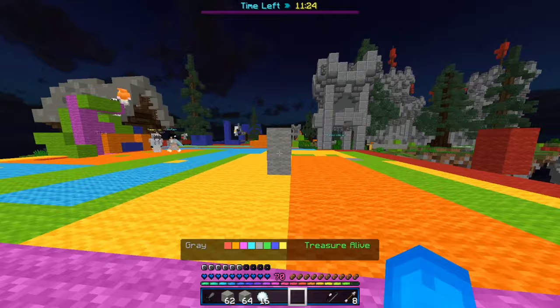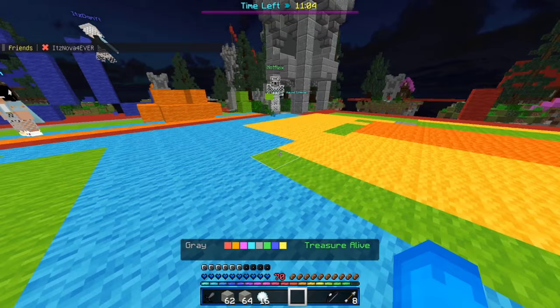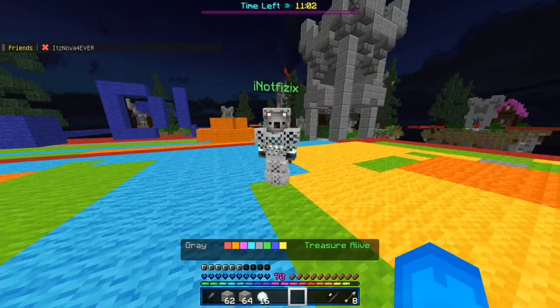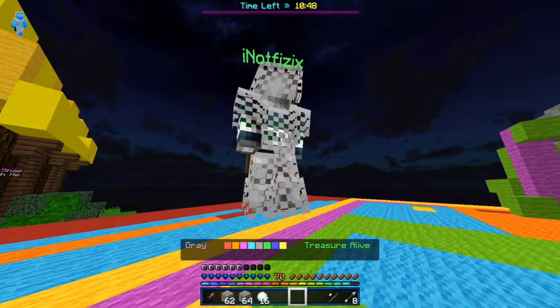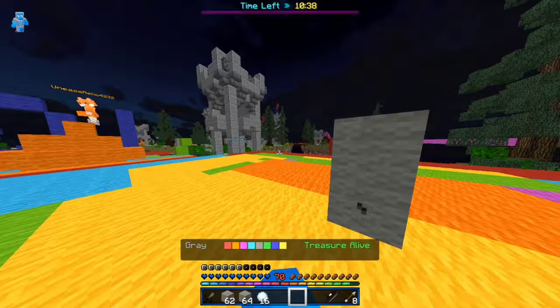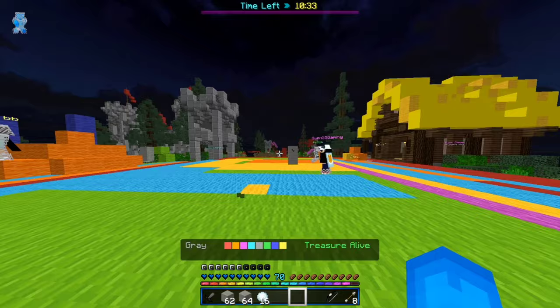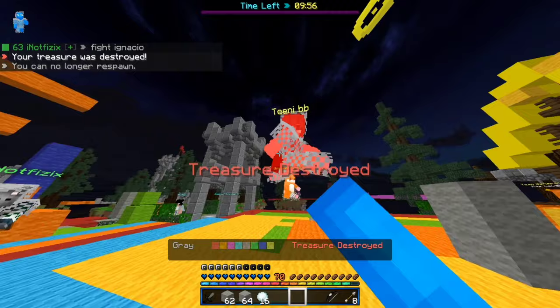Make sure to practice your aim — I say practice on a block or on an AFK person on the hub. Practice looking up and down, making sure your cursor is on the target at all times. Move fast with little strafes, holding W and A or W and D to move sideways while hitting them. Mess around with your mouse sensitivity to feel what's best. Strafing messes up their aim because you get behind them easily — it's that simple.